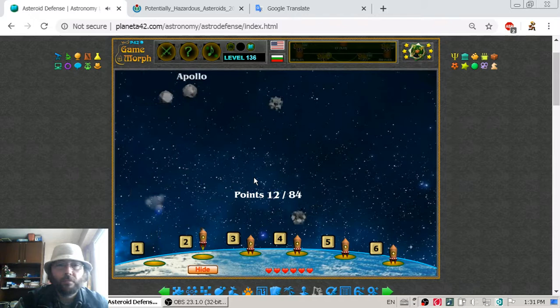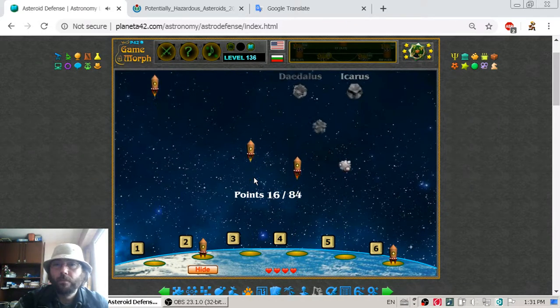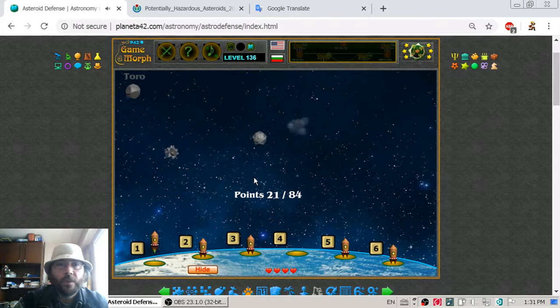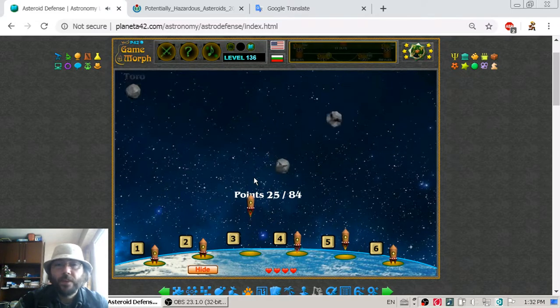I am using keys 1 through 6 to launch these rockets, and I am quite missing them. When an asteroid shows a sign of closing in on Earth, its name appears.